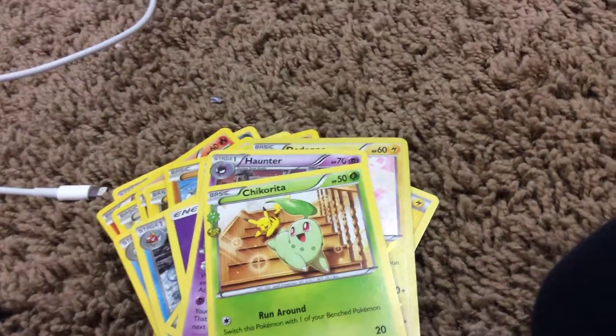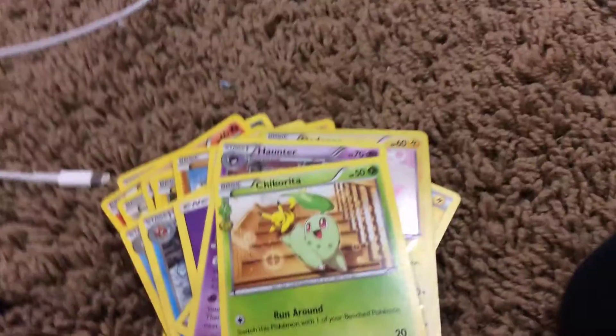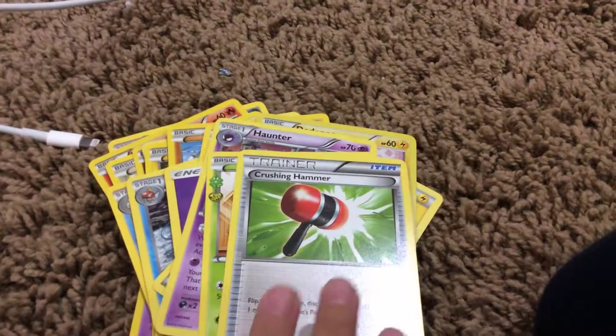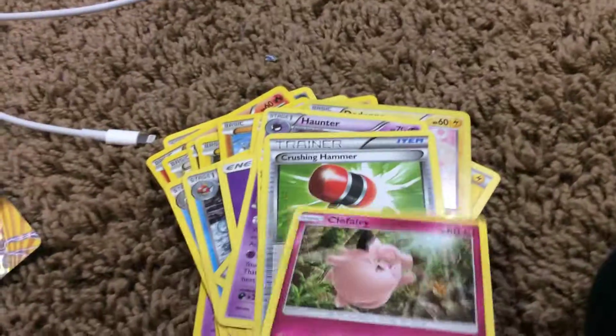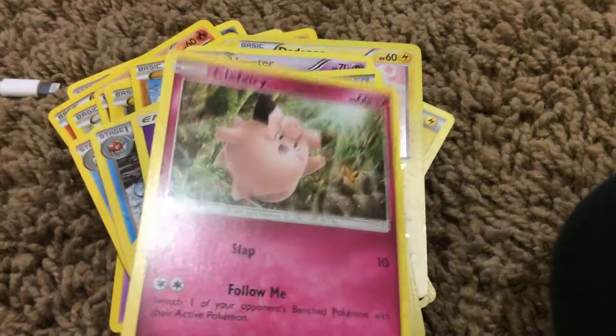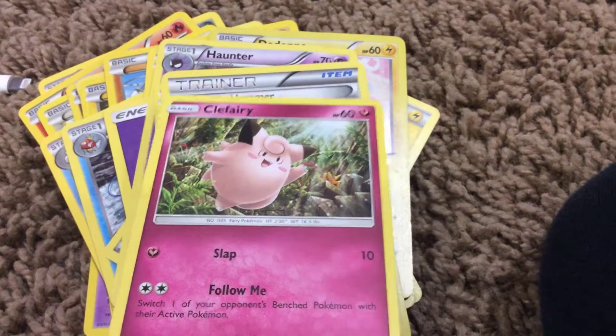A Chikorina. And a Trainer. Titan. Crushing Hammer. And Colossary! This one's more better than the other one — something of nature.